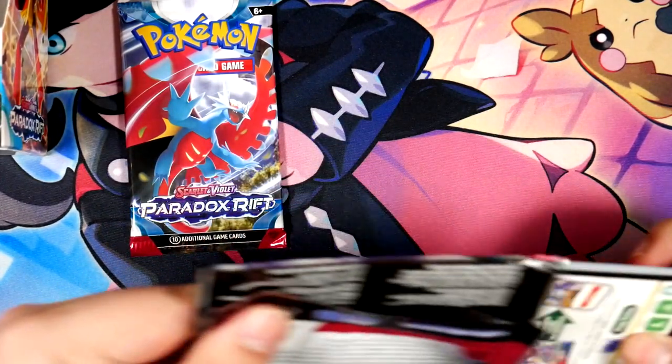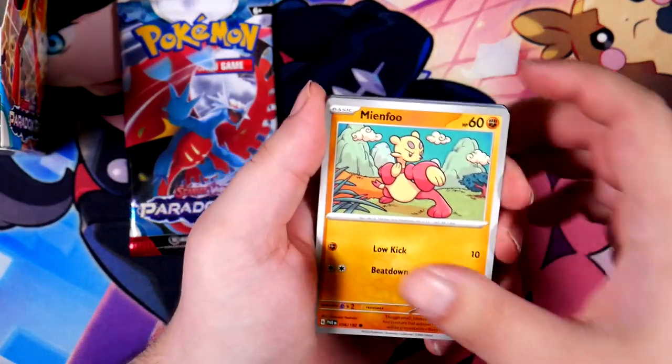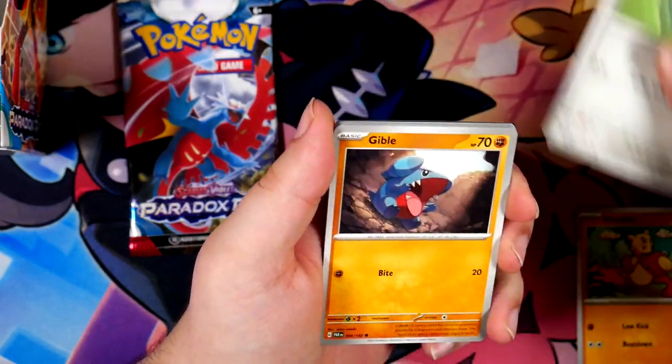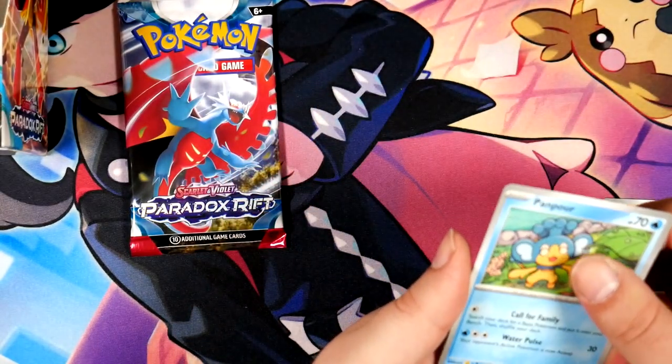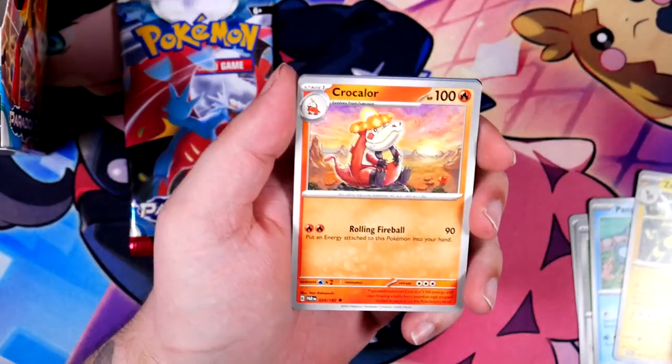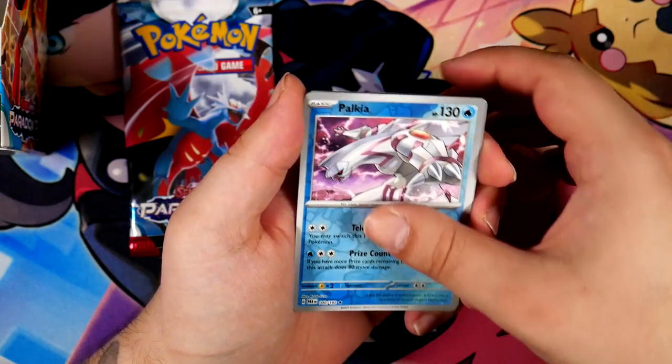Let's open them in order — the Iron Valiant first, and then the Roaring Moon. I always want to say Ancient Roar, but no, it's Roaring Moon. Farrowseed. We have a Gible — looking at it, it looks kind of similar to Mega Salamence, a little bit. Palkia — very nice.